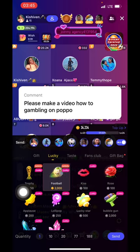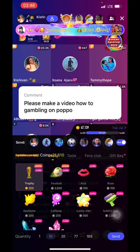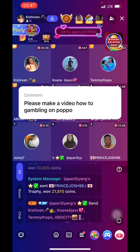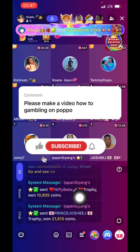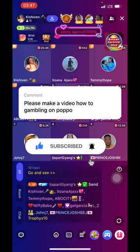I'll click on times 10 because I have the coins — if you gamble higher, you win bigger. I'll click times 10 right here, then click send and come to the comment section. Voila — you will see me winning 21,000 coins, 10,000 coins, and all that.